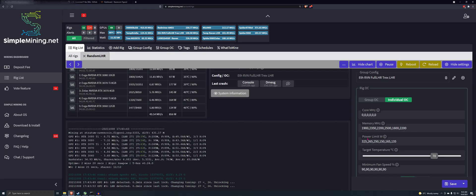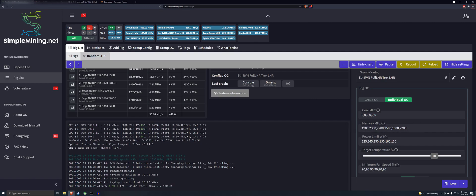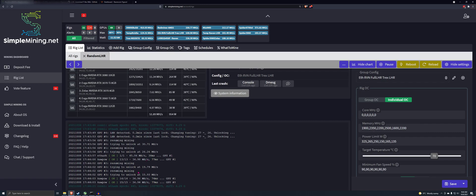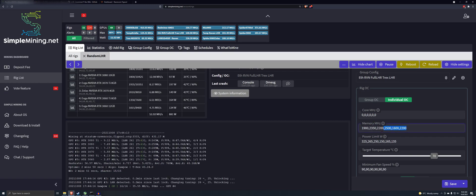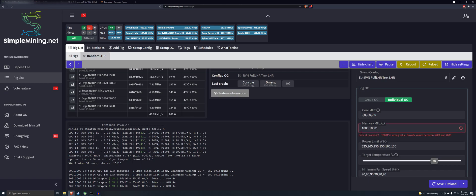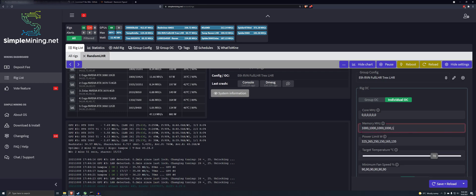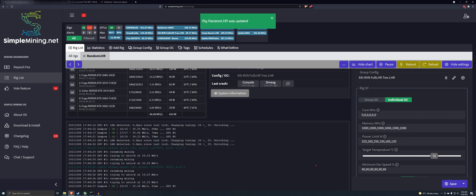Here are the overclocks — just what I had on here before. Power limit I'll leave where it's at, because if you have a higher power limit it's not going to affect the card the way a lower one would. I'm going to drop the memory clocks down and put them all at 1,000. Let's do a save and reboot and we'll reboot this entire rig. When we come back, we'll see if that helps.